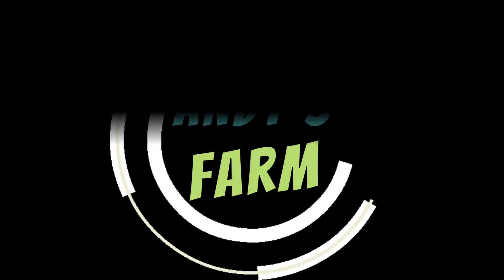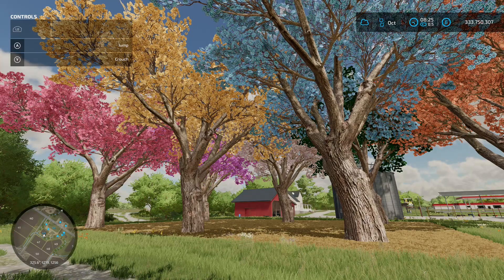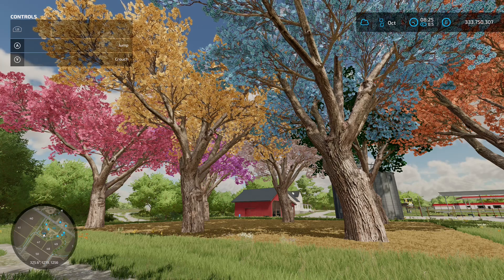All right farmers, it's Friday the 20th of January and we're back with some mods. The first one we got today is Lapacho Trees by Team IWMM, 27.13 megabyte download.